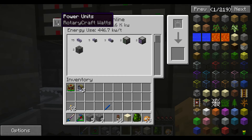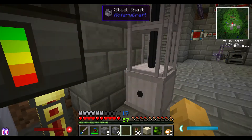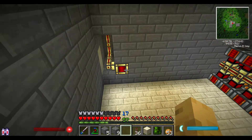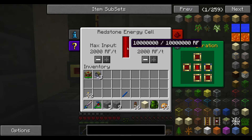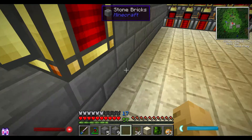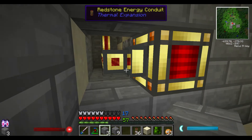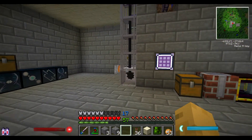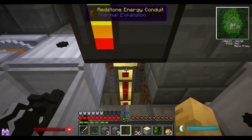We just change this to the Redstone Flux — or I guess it would be Build Craft, since it's converting. Perfect. We don't have to worry about that setup because we know we have lots of lava down here. Yeah, it's not even using that much. And I'm just going to go ahead and cover this back up. Now we have our ME system running off of the Redstone Flux.